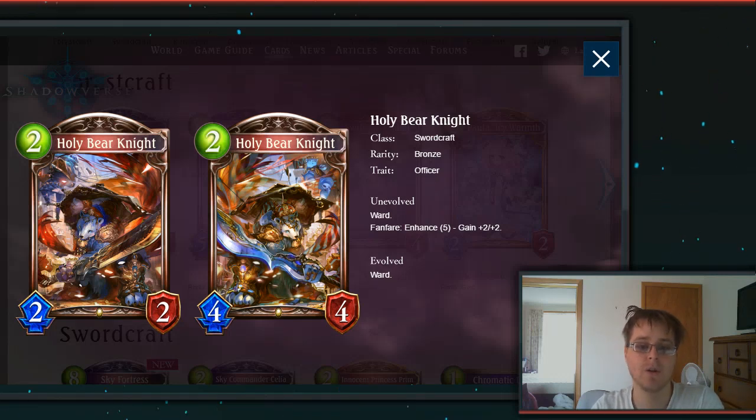Then we have the 2-drop Holy Bear Knight — a pretty sweet-looking card. Ward, Enhance 5: gain +2/+2. They're really pushing Enhancers with a lot of these low-cost cards, which I don't mind too much, especially if we end up using Sword a lot in Take-Two. Could be quite good.